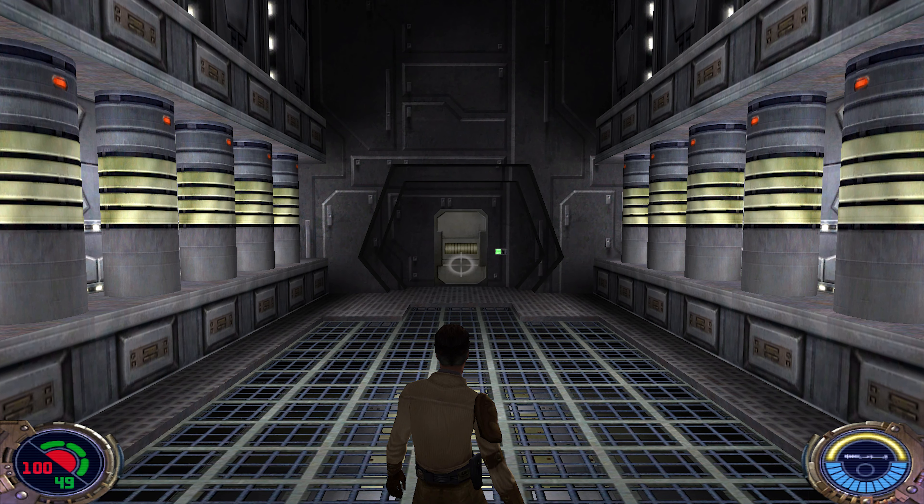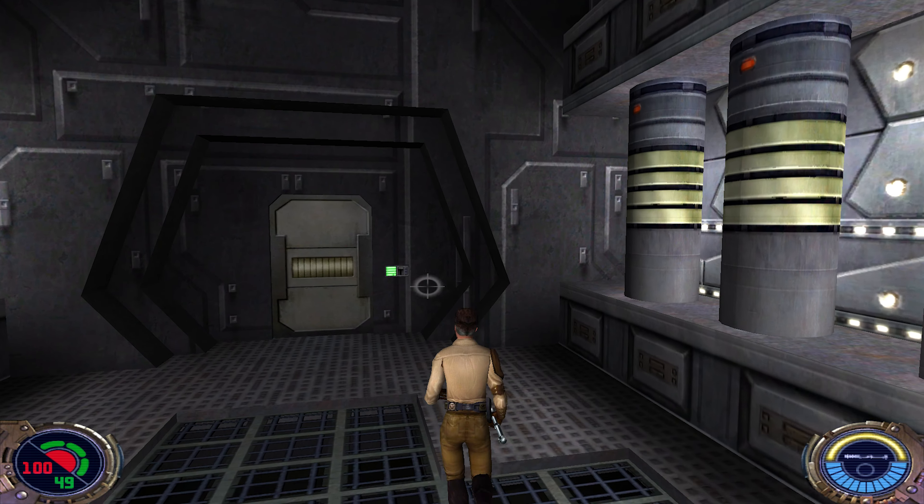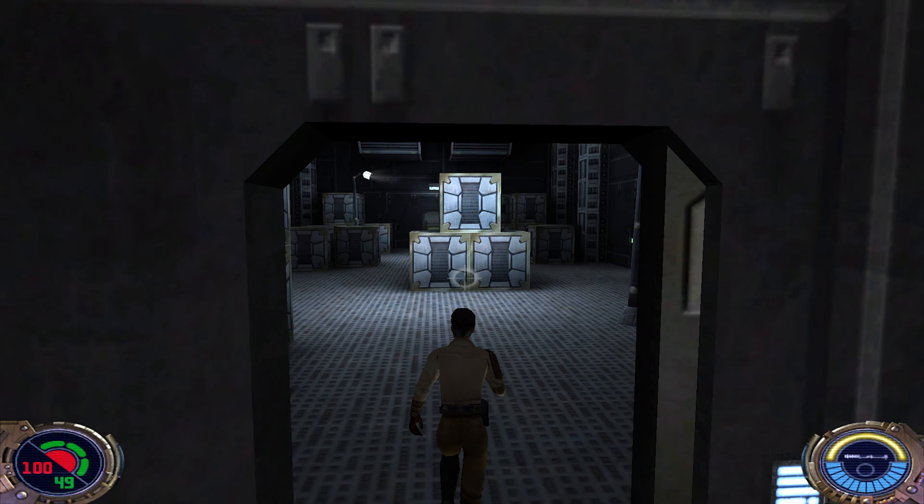Hello everyone, it's Paletten78 again with Star Wars Jedi Knight 2: Jedi Outcast. So now we're in the next level here — it's called Cairn Dock 1.